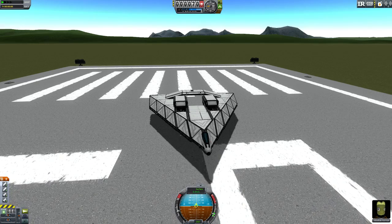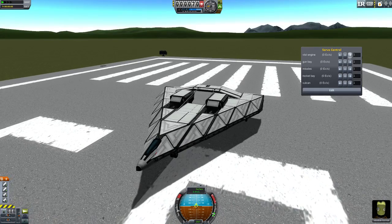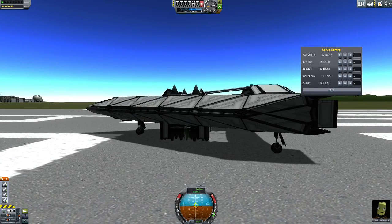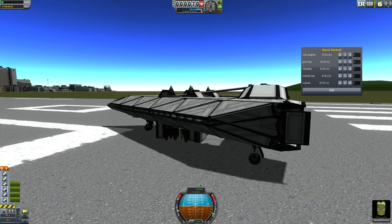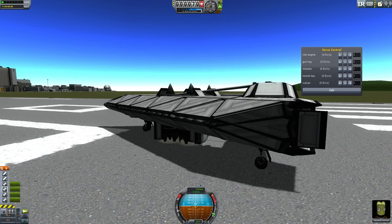It's an Assault VTOL. You can move the engines in the menu. They do touch the ground, so you can't land on them — but you have to be very gentle. One toggle controls the engines, which you can see have no fuel. This plane has no fuel of itself, so you have to turn on infinite fuel.